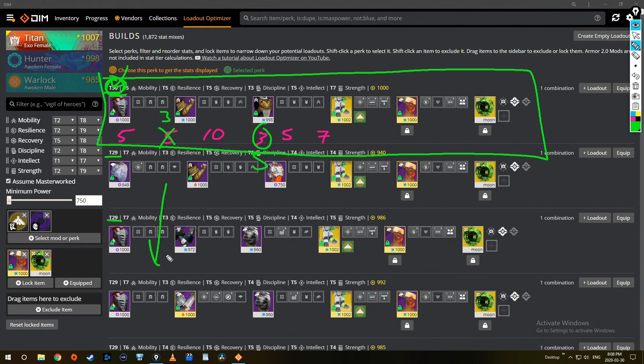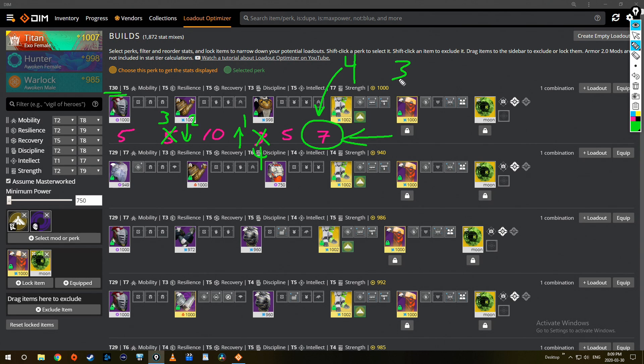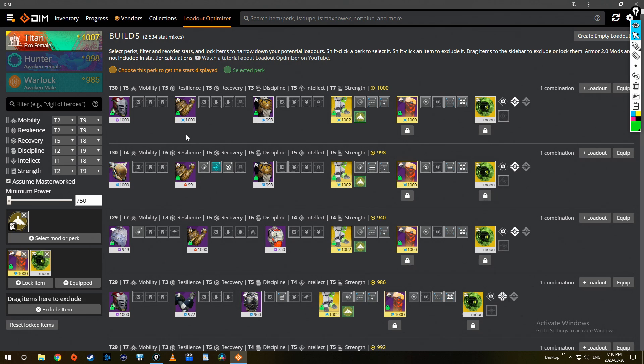So this build is actually more of a 5-5-10-3-5-7, which isn't too bad, but there are still things I don't like. DIM organizes builds from best to worst — the next row is already T29, so if I want say the strength to be three instead of this current value, I have to accept that it's the only T30 out there. Maybe there's a build where one stat goes down by two but another goes up by one — to me that's absolutely worth it. I also don't like seven strength; that's too much.